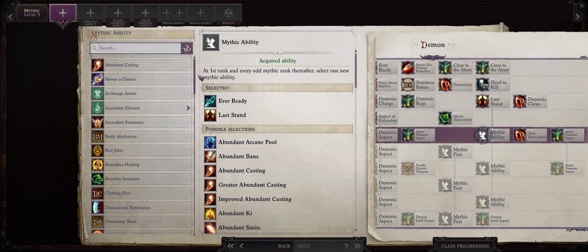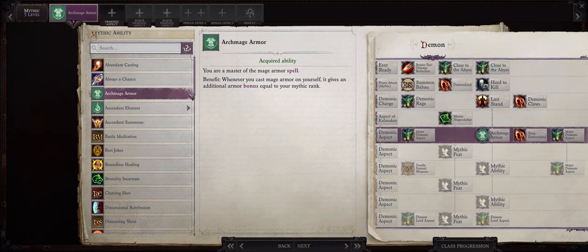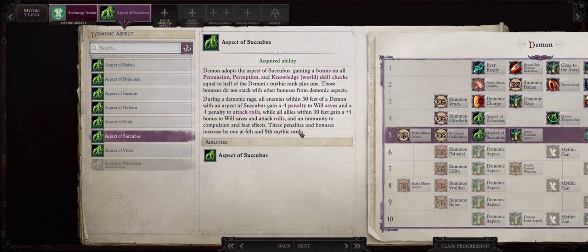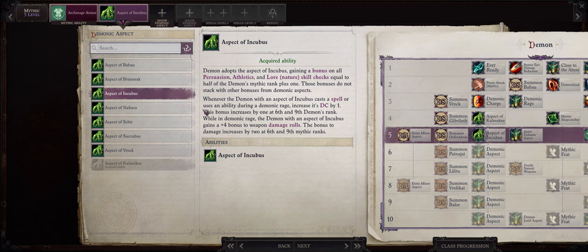For mythic level 5 I would pick Archmage Armor, as a demon shapeshifter's armor class won't be that great when you first get your demon forms — it does become a lot better as we get higher forms, so Archmage Armor will help alleviate that issue. For another demonic aspect I would go with Succubus, because immunity to compulsion effects is very powerful. It also gives party members a boost to attack rolls and reduces enemy attack rolls, so another way of increasing armor class. For the first major demonic aspect go with Baler to share your normal rage with party members, and then Vavakia for the bonus to strength — so we get both strength and constitution from the Baler and Vavakia aspects.